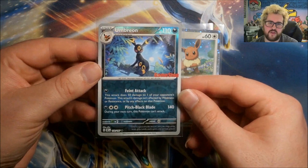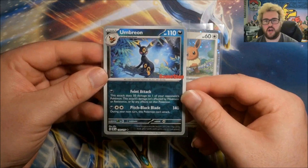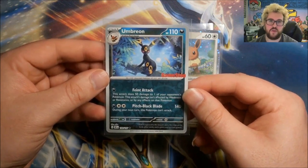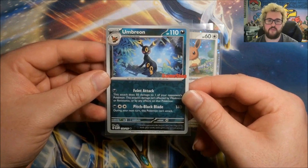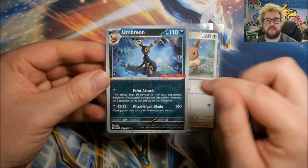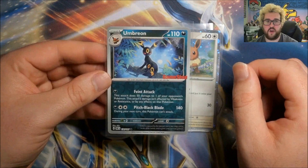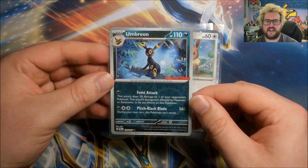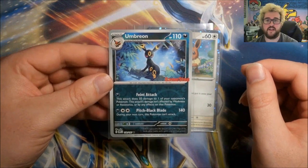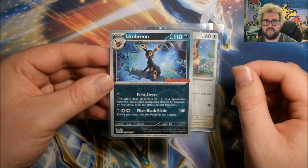The last couple GameStop promos have also been Reverse. It has the GameStop logo in the corner. There is supposed to be an Espeon coming out of Best Buy which goes along with it, but all the Best Buys I've been to just haven't had it yet. There have been photos released — it's an Espeon, it doesn't say Best Buy, it has the Obsidian Flames set logo. Hopefully that starts showing up soon. Same as with the last set — I'd heard there was a Best Buy version of the Tinkerton we got from GameStop, and that never showed up anywhere I could find.